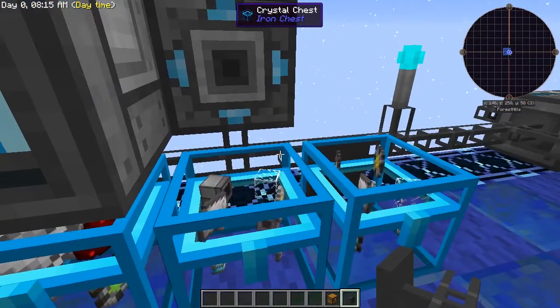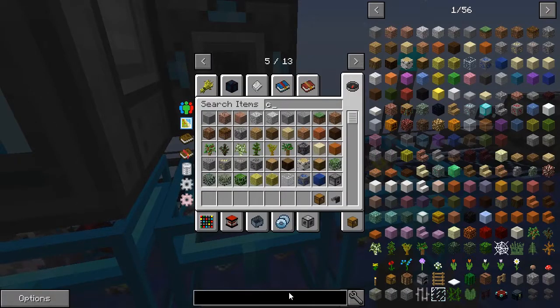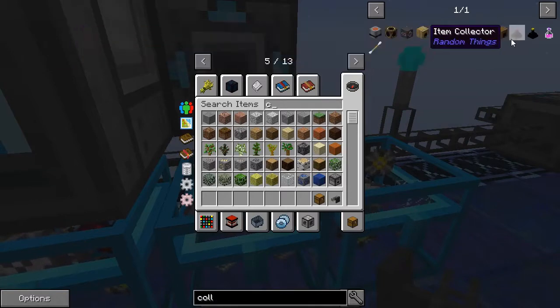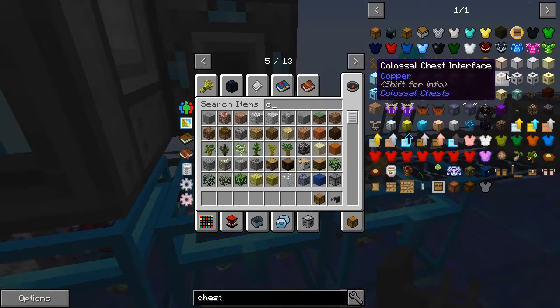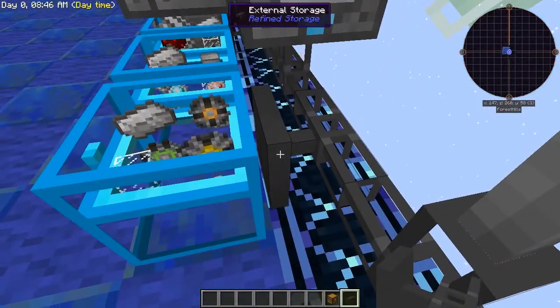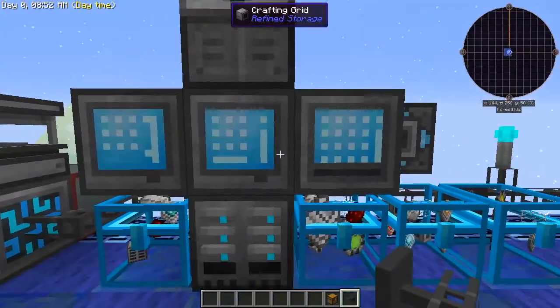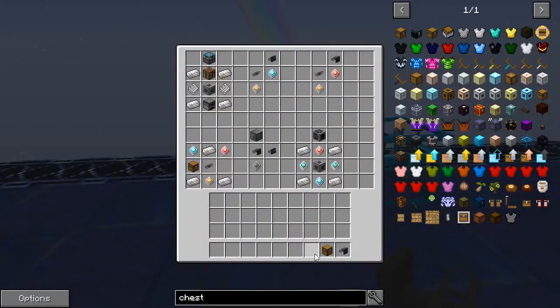What it does is it now includes this chest with my system. So if I open it up, everything that's in that chest is now included in my inventory. Say you have something like the colossal chest — you put an external storage bus on the interface of that chest, and boom, everything in there is now included in your system. You don't have to worry about moving everything over.